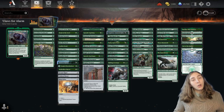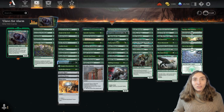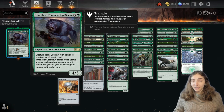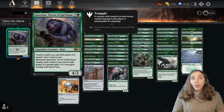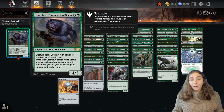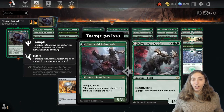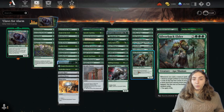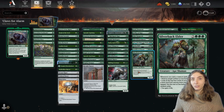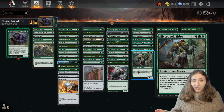Hello everybody and welcome to Brawl Stars! I'm Amy the Amazonian and today I'm going to be playing Goreclaw, Terror of Qal Sisma. I've actually played this deck before and it's always really fun. This is all about big stompy green creatures, which are in abundance in recent sets. In fact, I have two cards that just got released: Silverback Elder, where whenever I cast a creature spell I can destroy artifacts or enchantments, gain life, or ramp.